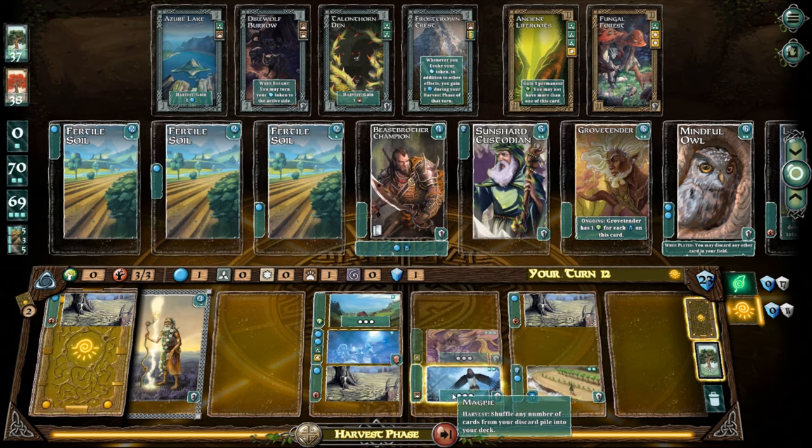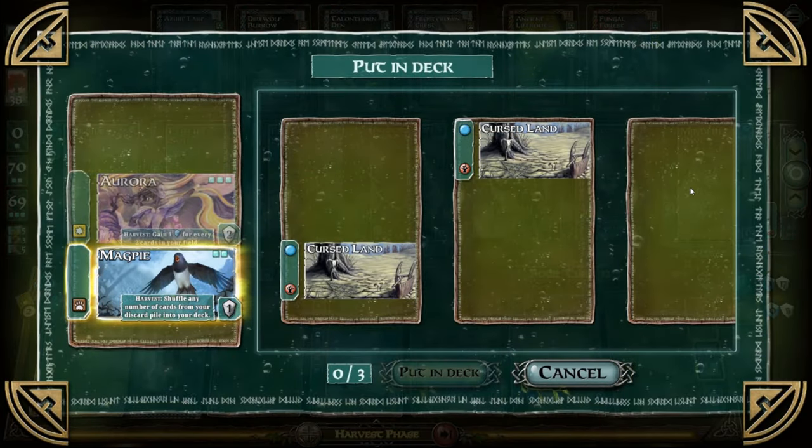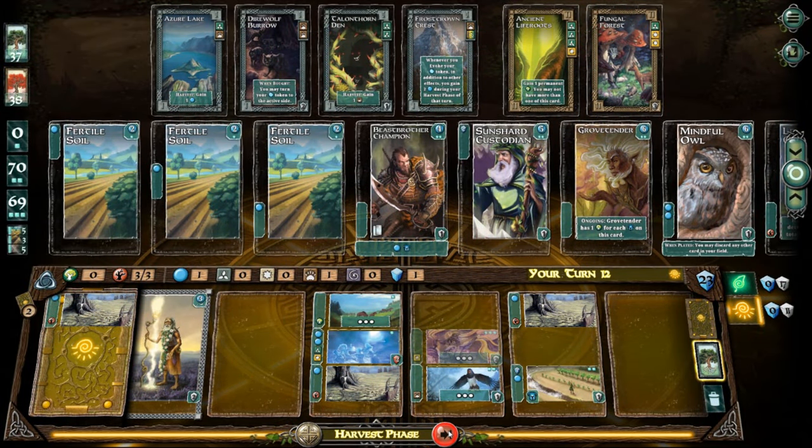I'm going to do that, and that, and then that. Wait — let me activate this: shuffle any number of cards onto your deck. I don't want to put any of those in there. Actually, let me reverse what I had done before — put that one back in. I need a blank one. Alright so I'm at 12 now — doing a little bit better.